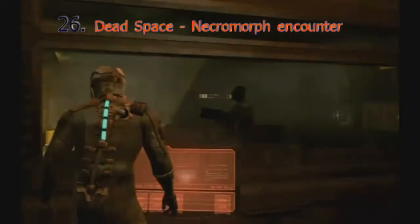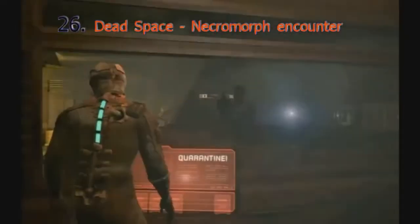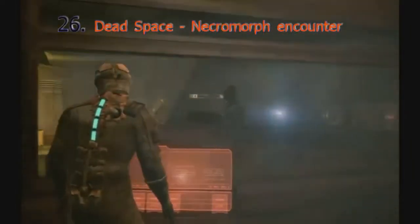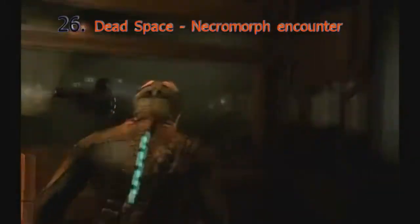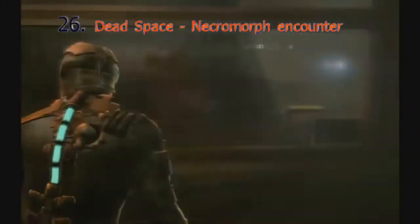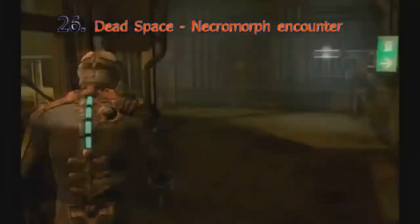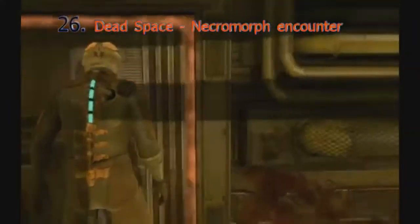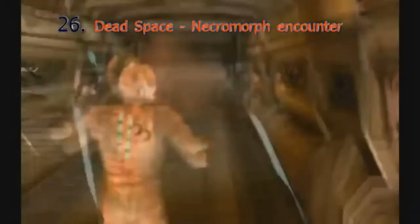In Chapter 1 of Dead Space, after boarding the seemingly abandoned USG Ishimura, you get to see what just a few necromorphs can do to your squad — completely dismembering and decimating them, except for two of the members. And then after that, you get to have a close encounter with one yourself. Of course, you're still weaponless. It sets the tone for a pretty suspenseful and scary game.